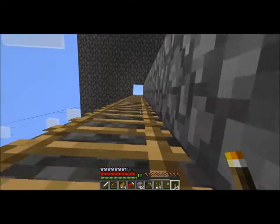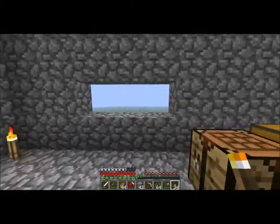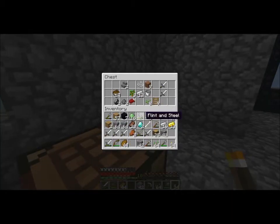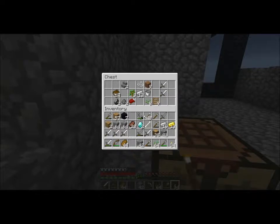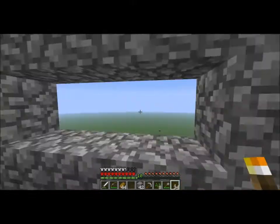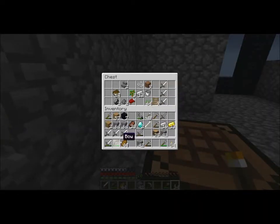We're going to complete this Nether portal and go into the Nether. I don't really need this extra bed, but I'll store it anyway. Let's clear out all the unnecessary stuff. I'll keep some seeds just in case I want to grow some kind of farm. I don't need quite so many iron swords. And I don't need these diamonds either — I can't really make anything with them. I could make diamond shovels or a diamond sword, but there's no point. I should just save it in case I find another diamond down the road.